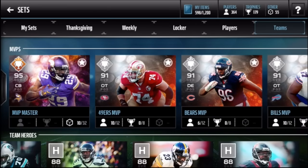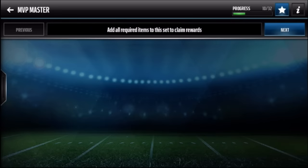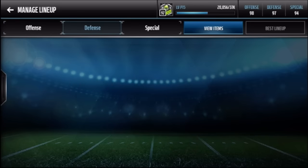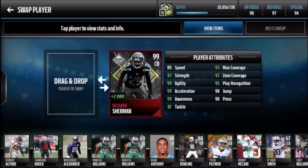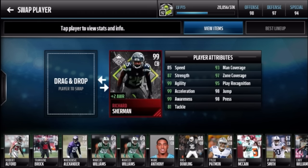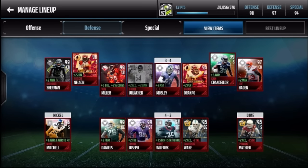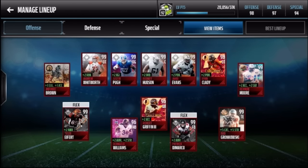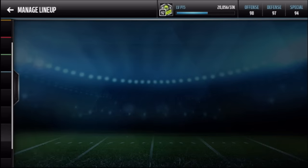In the future I might complete Xavier Rhodes for the plus five excel boost, even though I do have Richard Sherman. Let me show you guys my team quickly - I have the Levers Leak Sherman. Not sure if it's been showcased on YouTube yet - 85 speed but great coverage stats. I'm at 97 overall. Pause the screen if you want to look at my offense, but let's go back to sets.